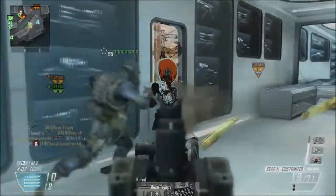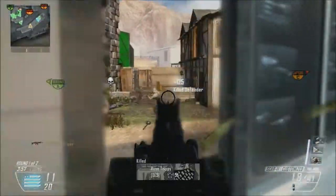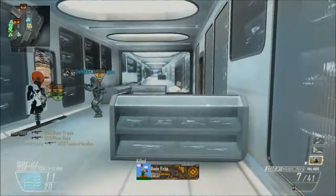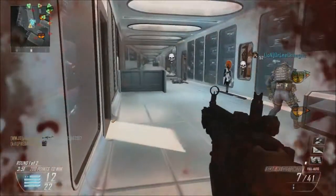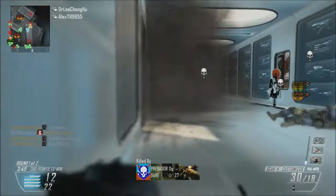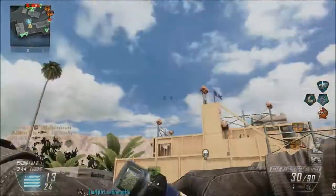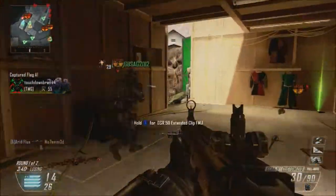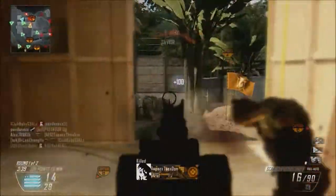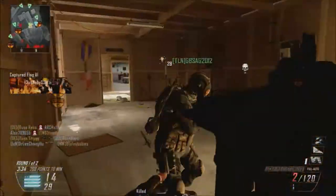I'm using the Scar H. Now, if you didn't know, the Scar H is actually a pretty solid weapon. I think it takes generally three to four bullets to kill somebody. Obviously it depends on the range. I think from short to medium distance it's about three to four bullets. Its rate of fire is decent — definitely not a high rate of fire compared to some of the other weapons, such as the Type 25, but it's a solid weapon. There's something to be said about a weapon that doesn't shoot out all of its ammo in the first couple of seconds.